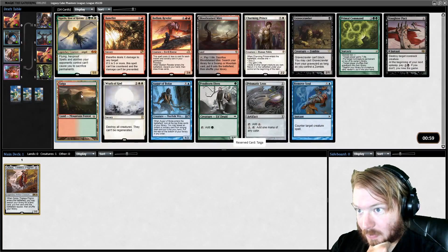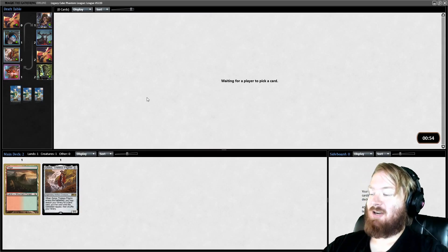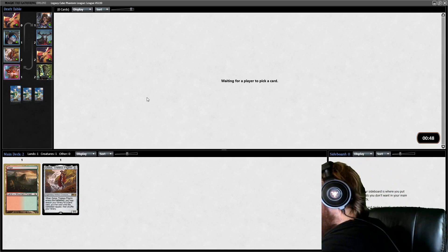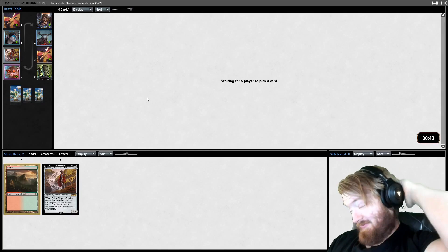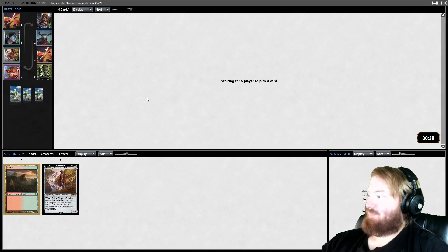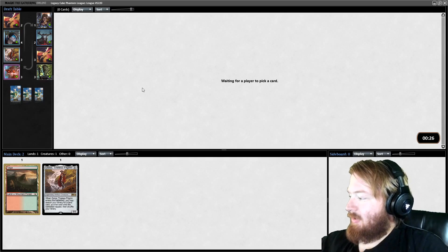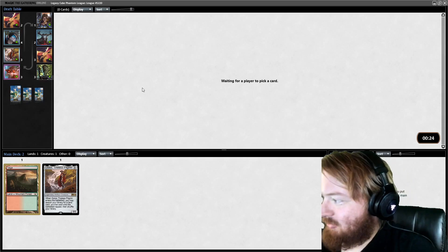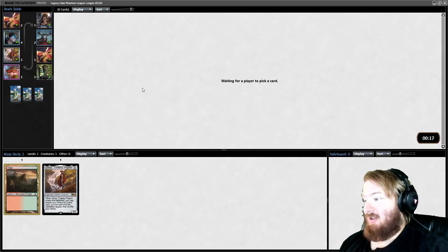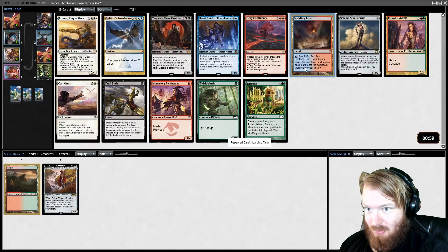With that in mind, let's start by picking Taiga. I probably should have picked Bloodstained Mire over Taiga — I think Fetchlands are more important than the Duals or the Shocks. Today is the first day I'm recording with the webcam at the higher stream settings. If you're watching this video, you can turn it all the way up to 1080p HD, same with the previous Legacy Cube video that came out the day before this one.